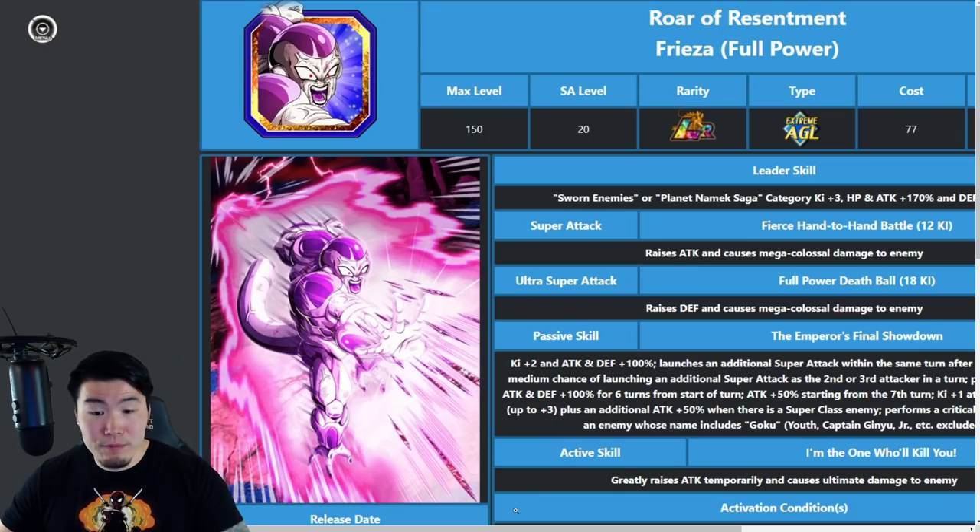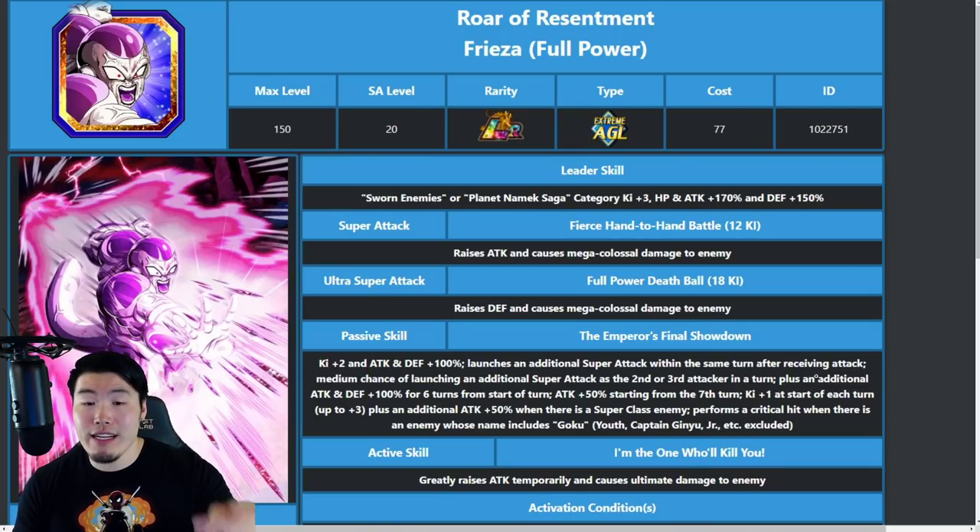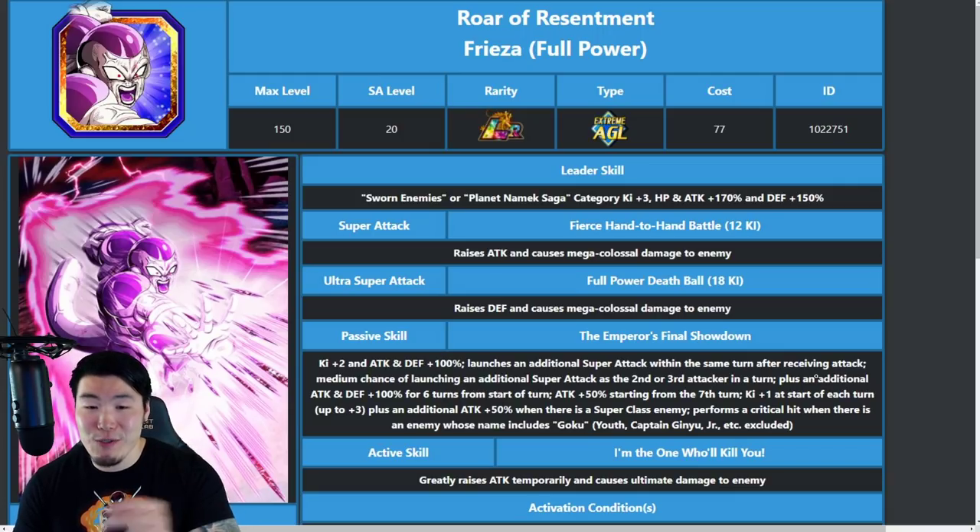Moving on to Frieza: his leader skill buffs Planet Namek Saga with Ki +3, HP/Attack +170%, Defense +150%. Interestingly it's Planet Namek Saga rather than Wicked Bloodline, which still makes sense. His 12 Ki super raises attack and causes colossal damage, and his ultra super raises defense and causes mega colossal damage — so they're switched compared to Goku.